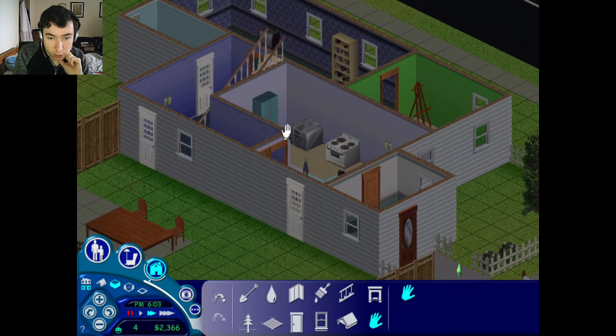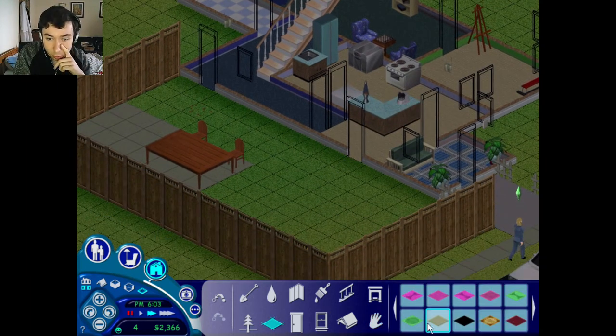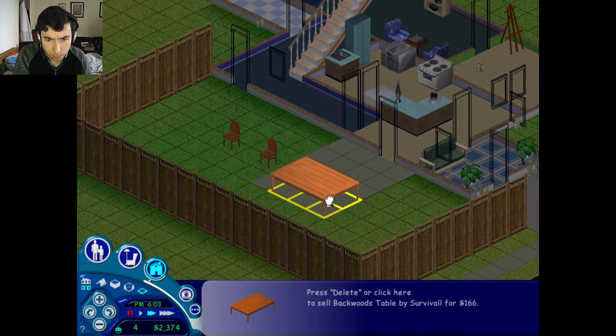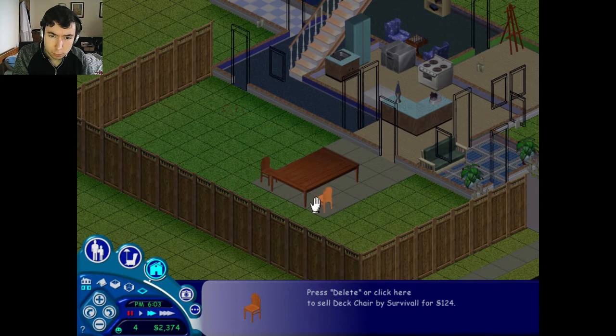So with that — I've sorted the floor, that's fine. It's an open plan area that goes through that way. So then what we can do is change this up. We can say, well... let's do this. Like that.